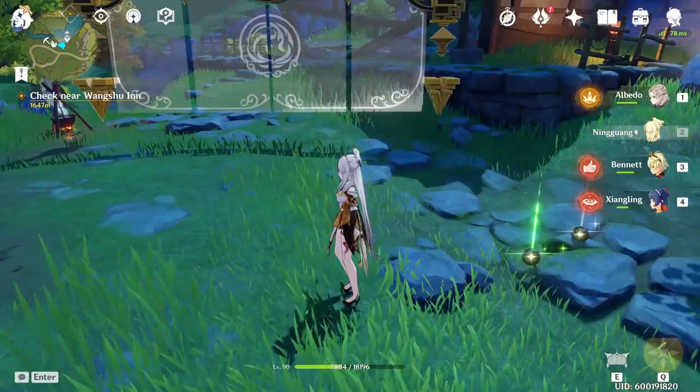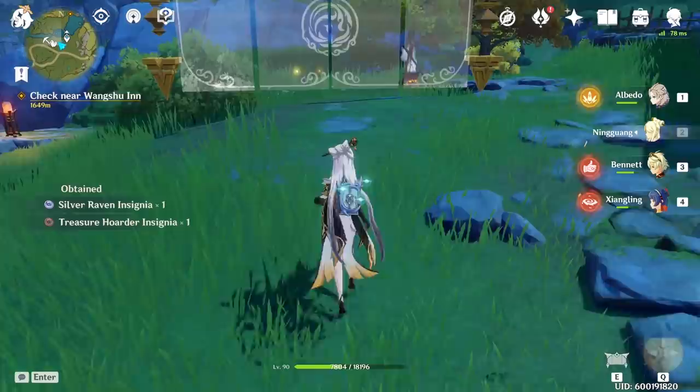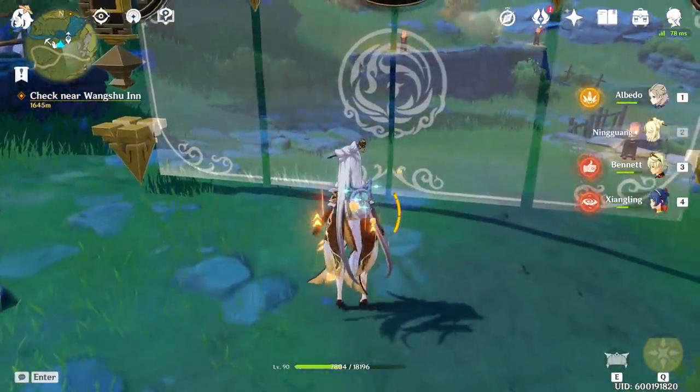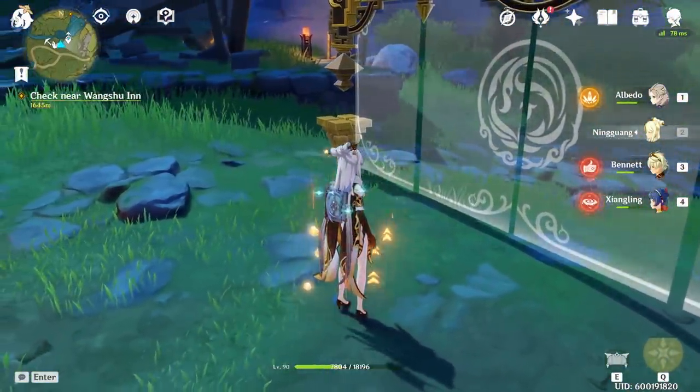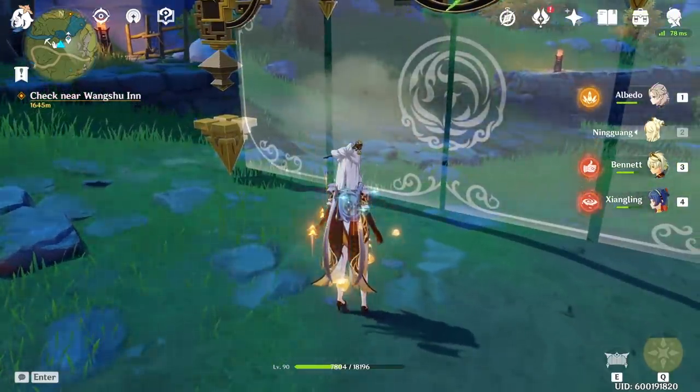That's basically how you use Ningguang's ult, and as you can see, the ult is almost already backed up again. This is really how you play Ningguang as a burst DPS: summon her wall, walk through it, cast your ult through it, and make sure you are using your ult when it's up and your charge attacks when you have Star Jades.